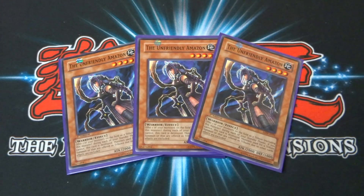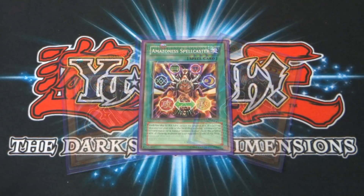I run three copies of The Unfriendly Amazon — a four-star monster with 2,000 attack and 100 defense, which is unbelievable for a four-star. However, her effect requires you to offer one of your other monsters on the field as a tribute during each of your standby phases, or she is destroyed. Monsters used for tribute summons or other card effects are excluded. Essentially you need to sacrifice to keep her. That's why I run three — most of the time you just get that attack off that turn and next turn she'll be gone.